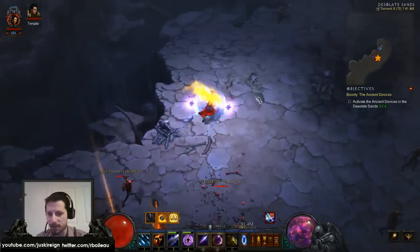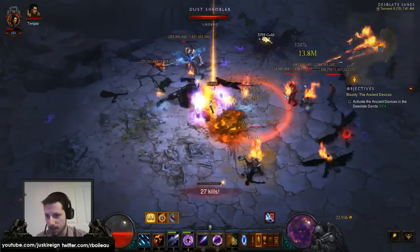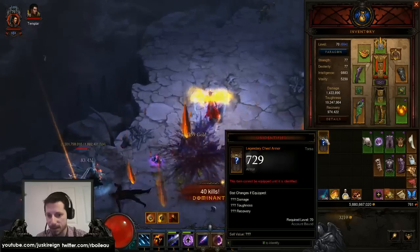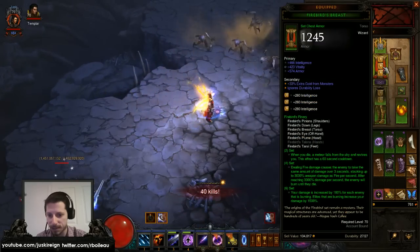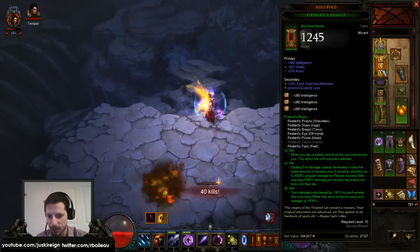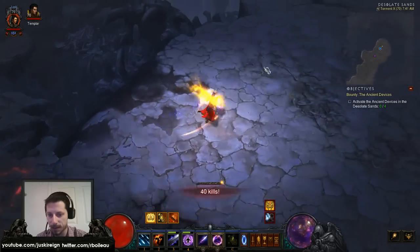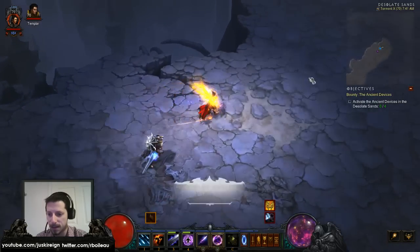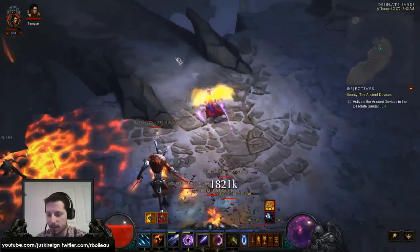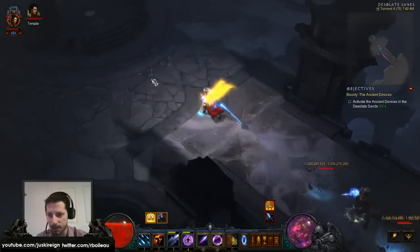So the Firebird set has been reworked in this patch. There's so many new items here that you want to check and see. The 6th piece says your damage is increased by 100% for each enemy that is burning, and elites that are burning increase your damage by 15%. And of course there goes the meteor that comes down to revive you. The more enemies that are burning, especially elites now, the more damage you'll do — basically to compete with sets like Vyr's, Tal Rasha's, and the new Delsere's and so forth.